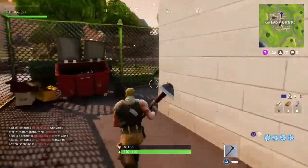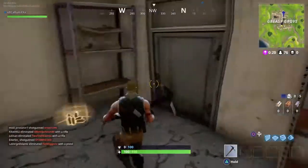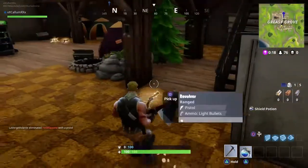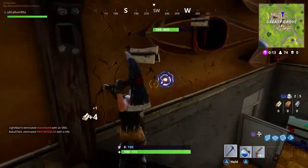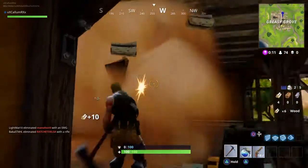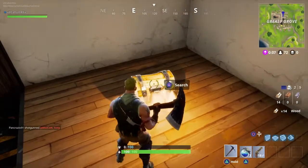Once you're there just go inside and then go upstairs like you'll see me do in a second. Once you go upstairs, just break straight through this wall where this boat is and you should see that there is a chest right there. That's your first chest in this building.